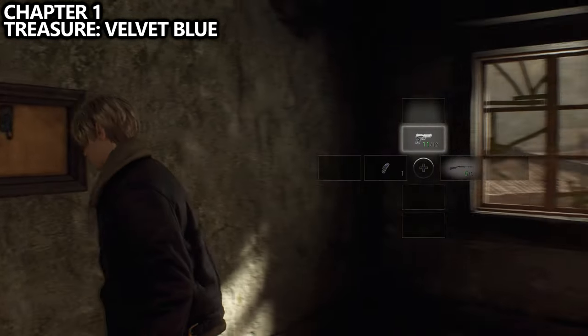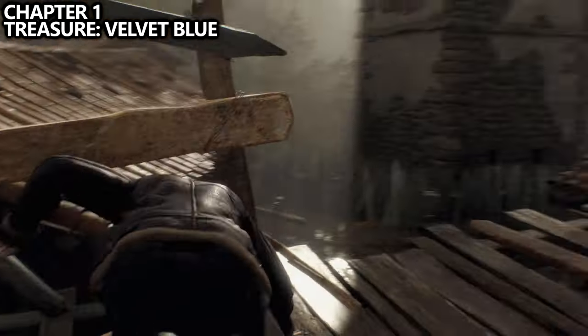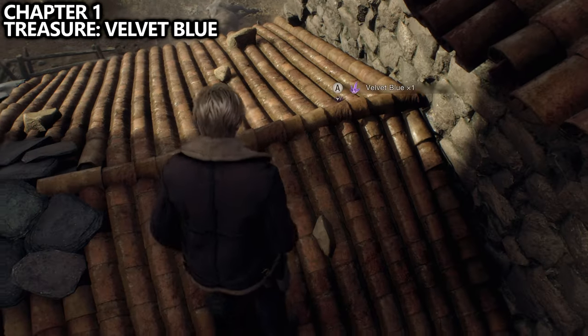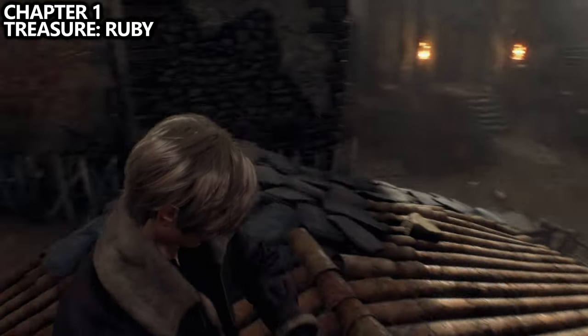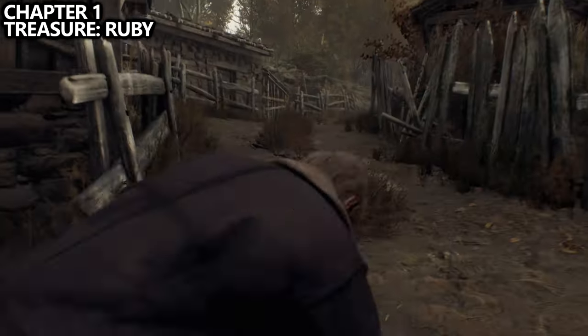From the shotgun, you can also bust through the window and go up onto the roof to find our first treasure of the game, Velvet Blue. We will be buying treasure maps later on in the game, but this is the easiest way to grab them all. From this location, we can roll off the roof and head down the path towards our main objective.